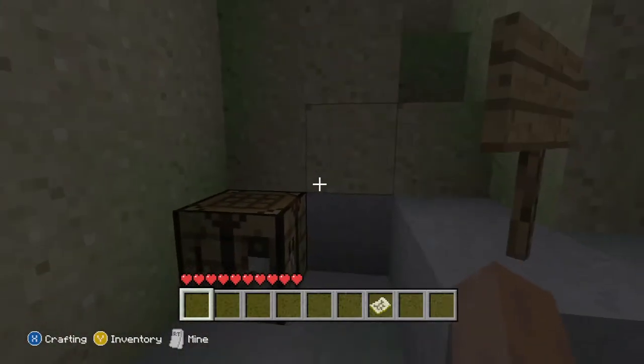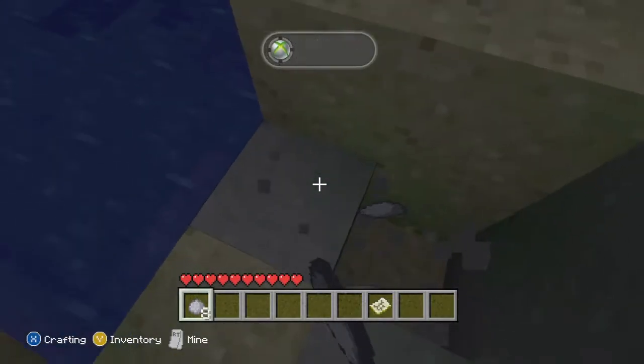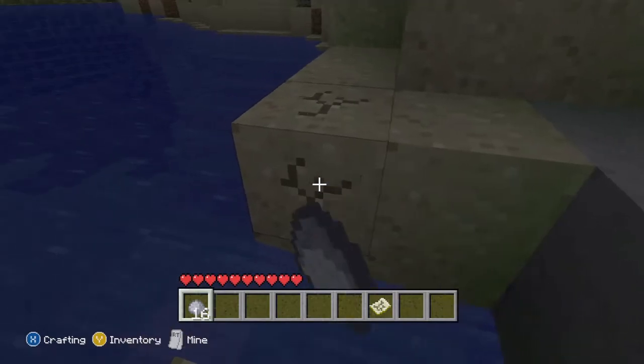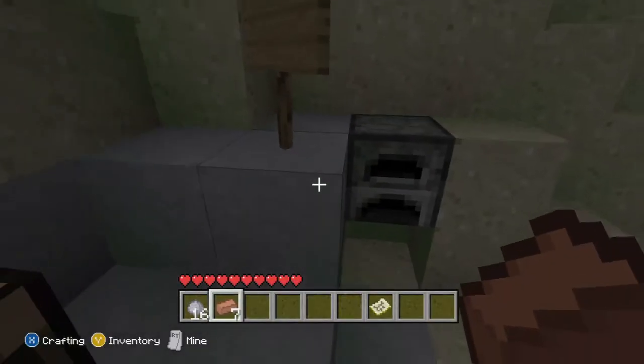There's now clay as well. You can find it mostly by sand and near water. It drops in four stacks, and with the clay you can make bricks — you've got to smelt it down, just use anything as fuel, and it makes bricks.